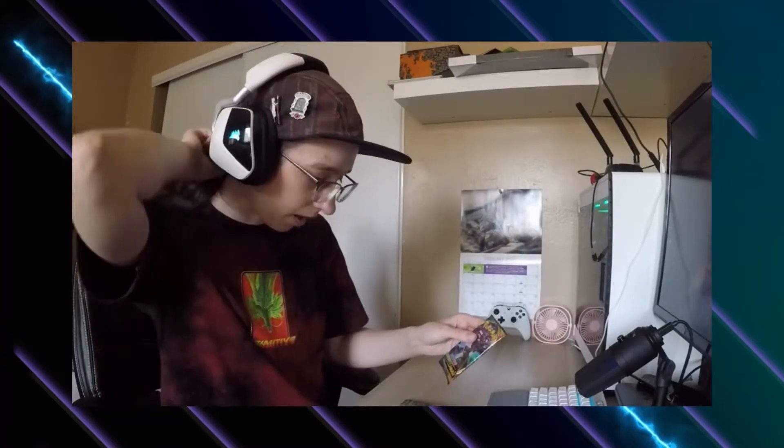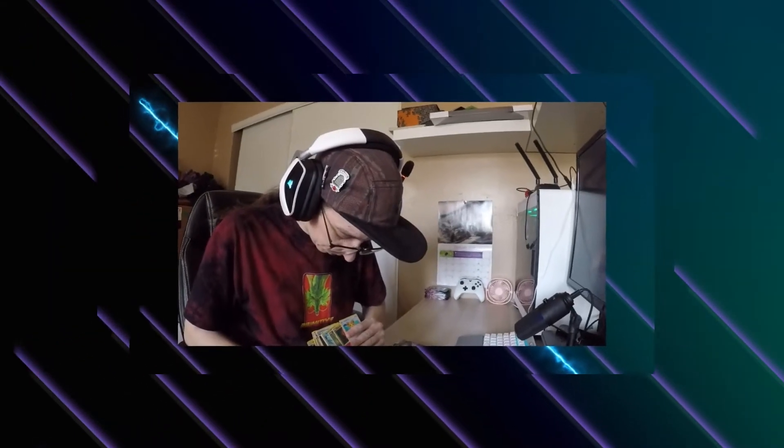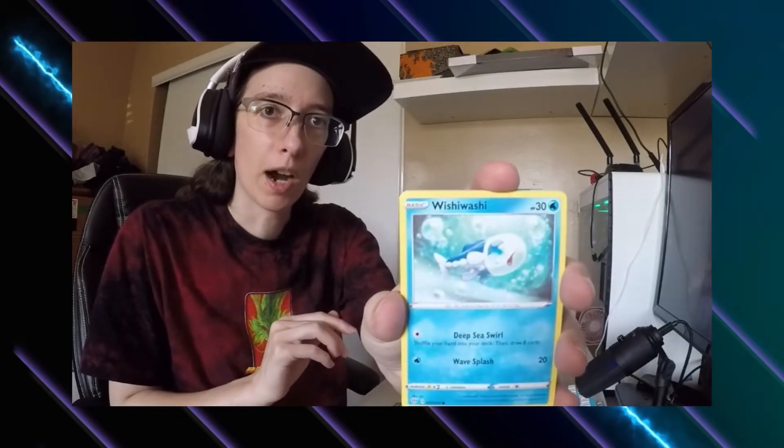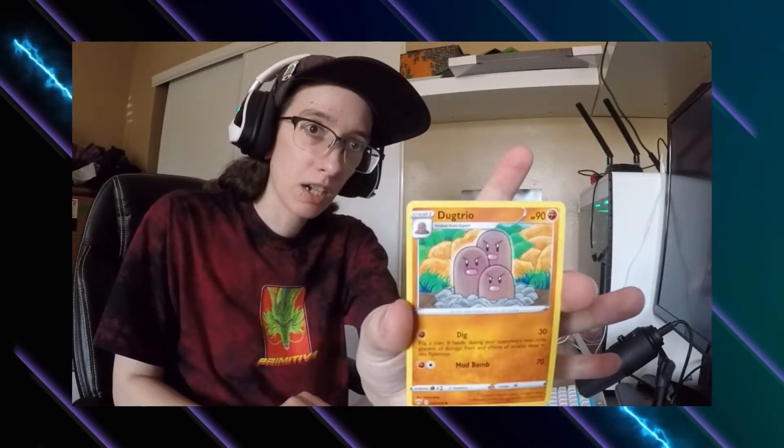These are the two packs I got. Starting with the Darkness Ablaze pack — I messed up the card trick so we're just going to deal with it normally. My rare should still be the last card. Starting off with energy, Tsareena, Sneasel, Morpeko, Whimsicott, more energy. Another energy card, a Sneasel, dog trio, and my reverse holo is a Dragapult. Last card is a non-holo.